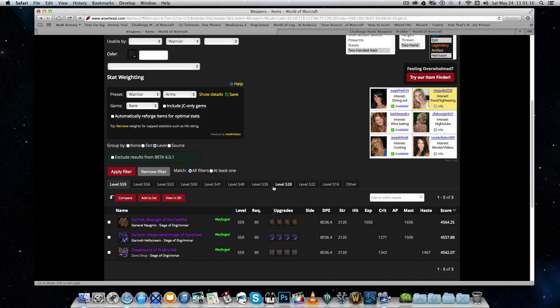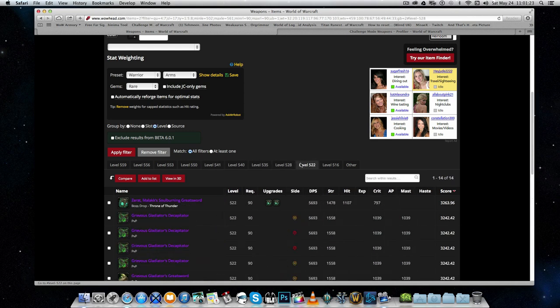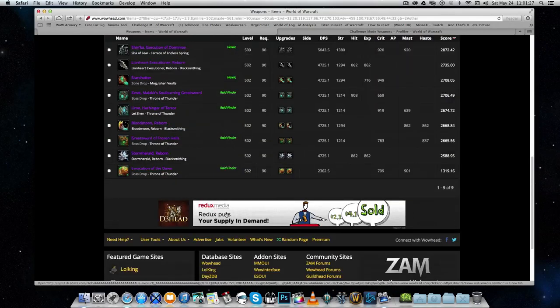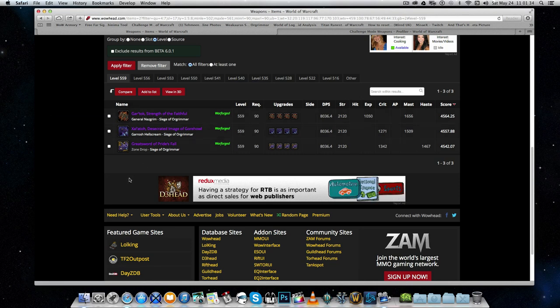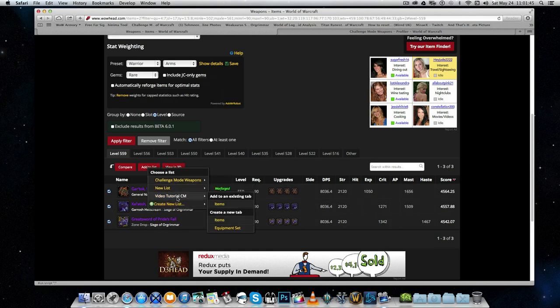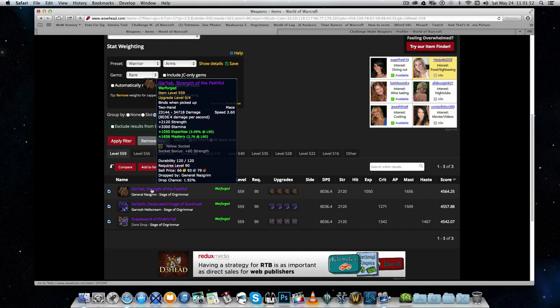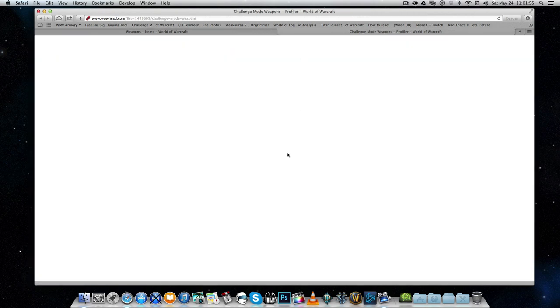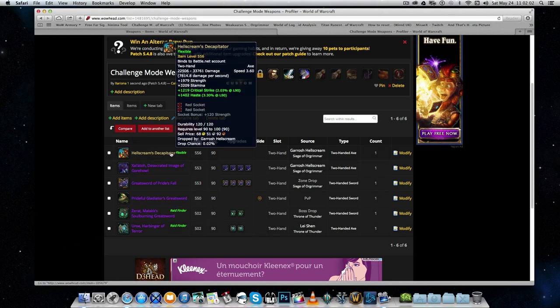Now it's much clearer — they're all grouped by iLevel. You can see the PvP weapons, the ones from Throne of Thunder, and previous raid tiers. What I did was create a list by logging into my Wowhead account. You just select a weapon, click Add to List, and create a new list. Add any weapon you think is best suited for your class based on stats. You end up with something like this. It doesn't matter if the weapon is Heroic, Thunderforged, or Warforged — they all scale down to 463.